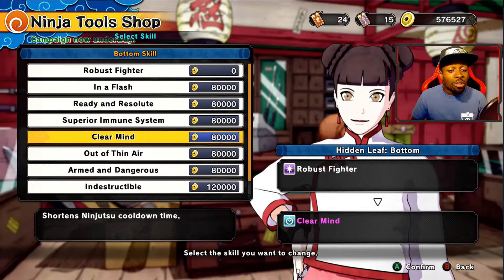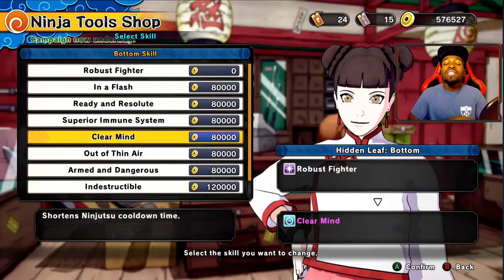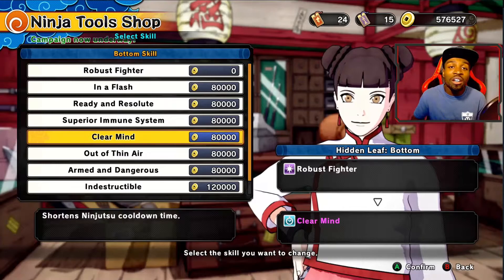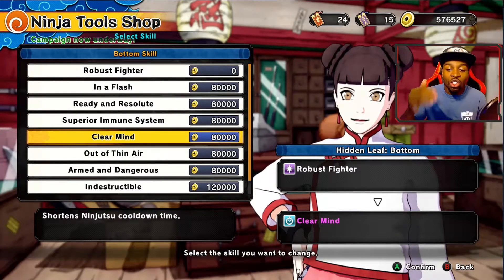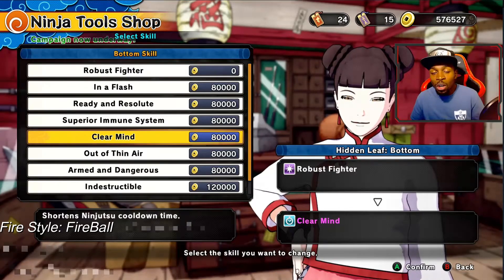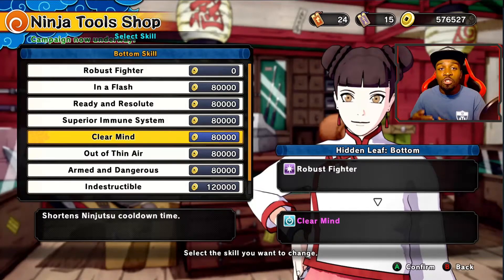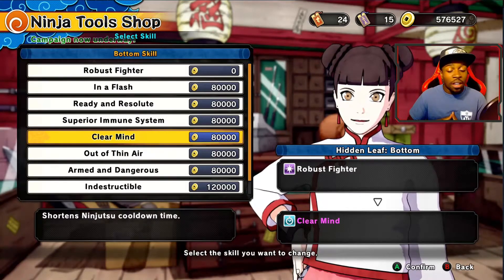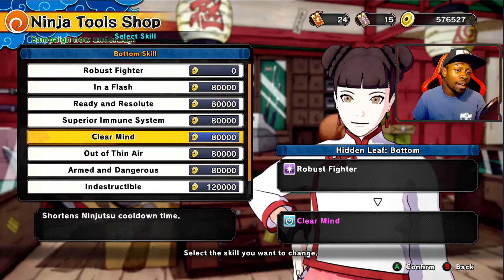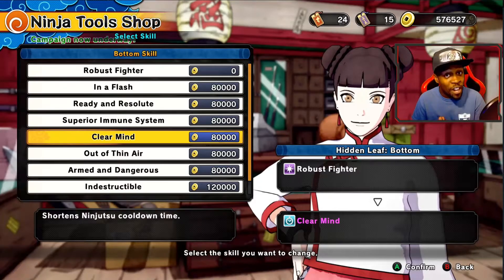The next one I think is really widely used is Clear Mind. It shortens Ninjutsu cooldown time. This is by far the most versatile thing you can use amongst any of the classes in any situation, because it simply shortens the cooldown on your powerful moves. Whether you want to chunk fireballs, a Rasengan, a Flying Raijin, or a universal pull, it allows you to get those moves back in a short amount of time. I can't single it out to any one class because everyone uses Ninjutsu. Very, very effective.